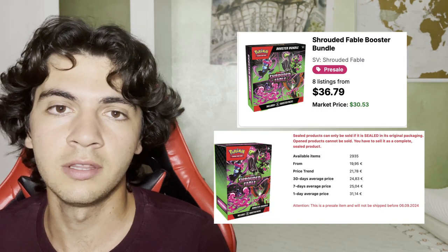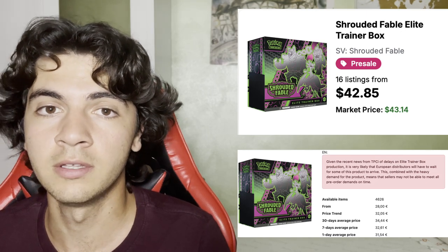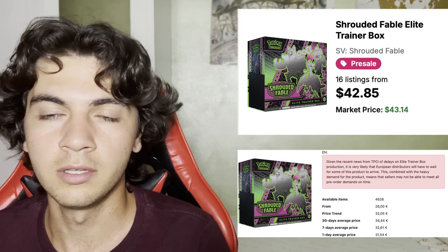Let's get started with sealed product. We have Booster Bundles at $30 in the US and about $20 in the EU. We have ETBs for about $40 in the US and — with the largest price difference among all sealed product — $30 in the EU. Note that in the US they have not been released yet, whereas in the EU you can already find them.